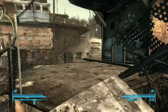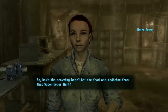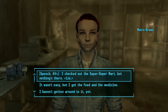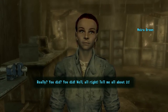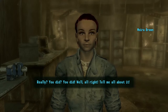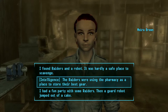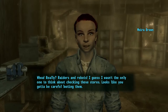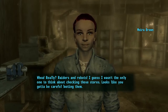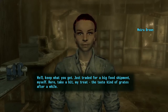Oh, there's the other pipe that's broken. How's the scavenging been? Got the food and medicine from that Super Duper Mart? You can lie to her, but it'll affect the outcome of what you'll get later on. So it wasn't easy, but I got food and medicine. The Raiders were using the pharmacy as a place to store their best gear — I found Raiders and a robot and hardly had a safe place to scavenge. Whoa, really? Raiders and robots? I guess I wasn't the only one to think about checking those stores. Looks like you gotta be careful looting them. Well, keep what you got — I just traded for a big food shipment myself. Here, take a bit — my treat. Tastes kind of great after a while.